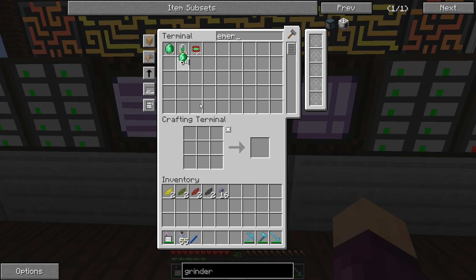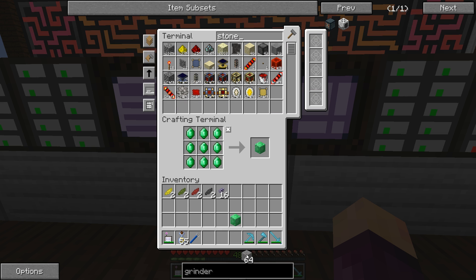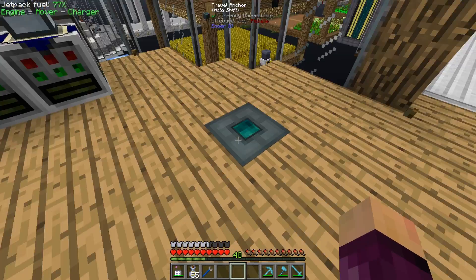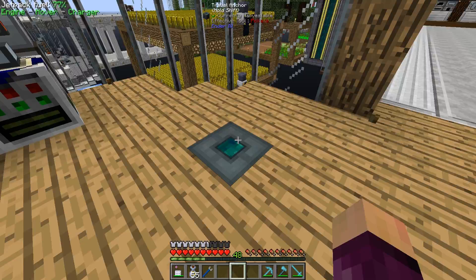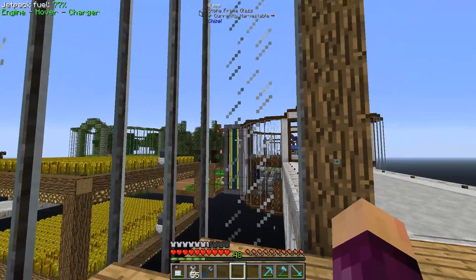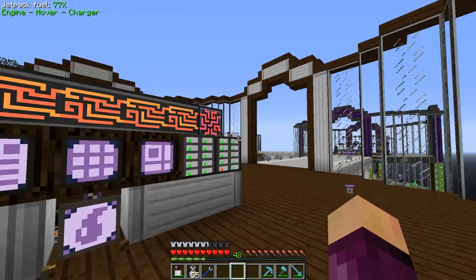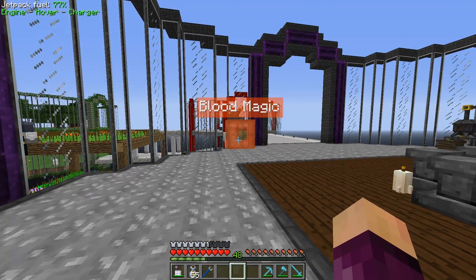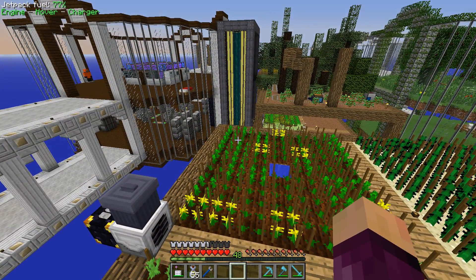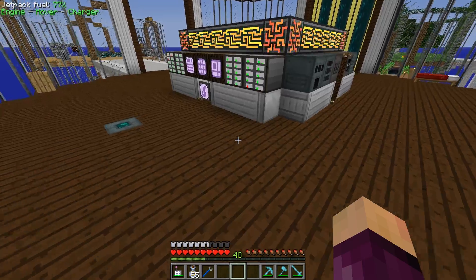We're not going to work on the grinder in today's episode. Today I want to work on two things. One is a quality of life improvement — we're going to make the Staff of Travelling to make it easier to get around the base. Right now we have travel anchors placed almost all around the base, but you can't go very far; I can't get to the Witchery area or the far platforms. Also, if you're flying or in the middle of nowhere, it's impossible to use the travel anchors — you have to be stood on one. The Staff of Travelling will let us travel further and reach any travel anchor from wherever we are.